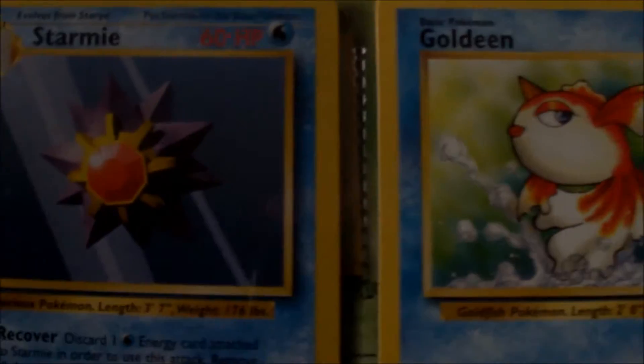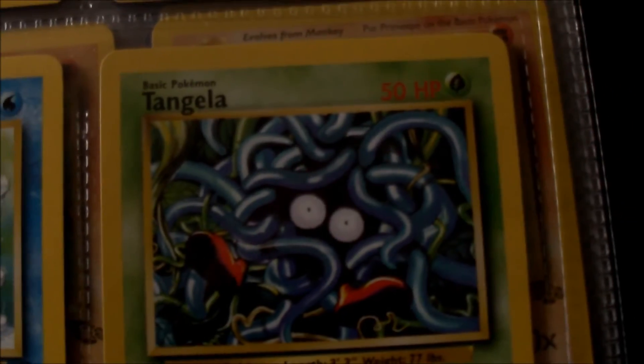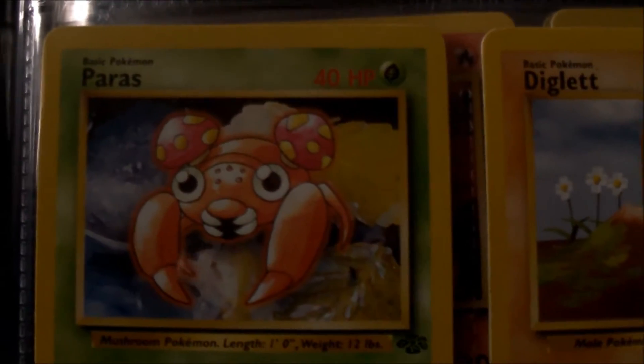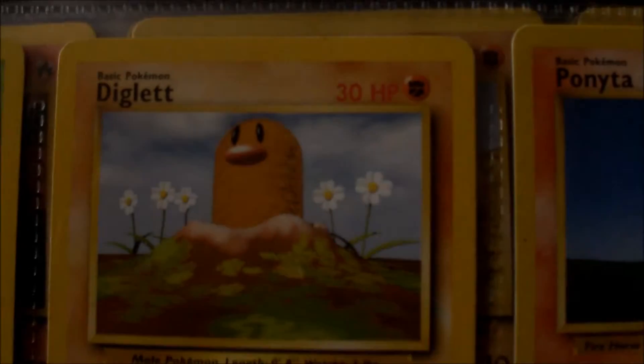Seel, Dewgong, Staryu and then Starmie — I get them confused. Goldeen, don't have Seaking. Tangela — it's only recently evolved so yeah, I was thinking where's the next card to that and then I thought no, it doesn't evolve. Paras, I haven't got Parasect. I always thought I had it but I can't find it so it might be a case of I've misplaced it.